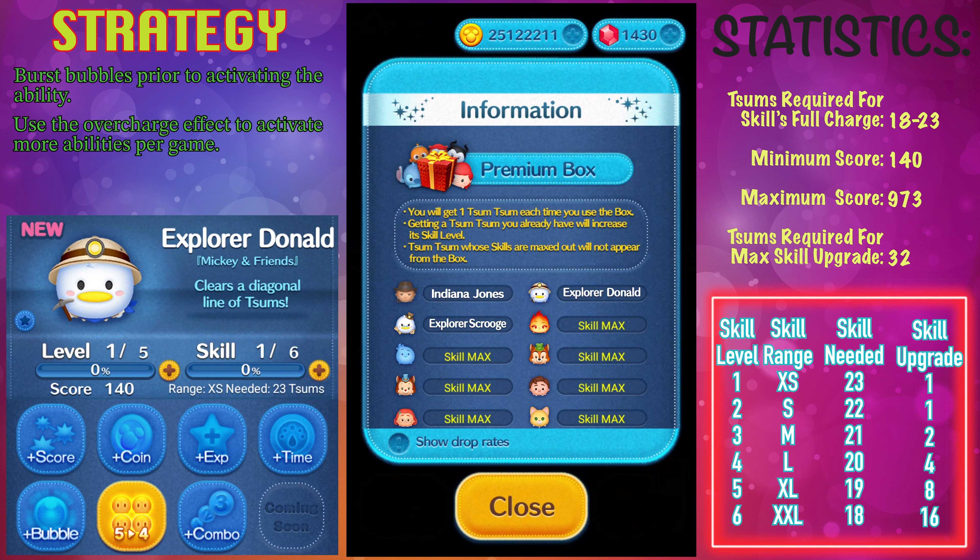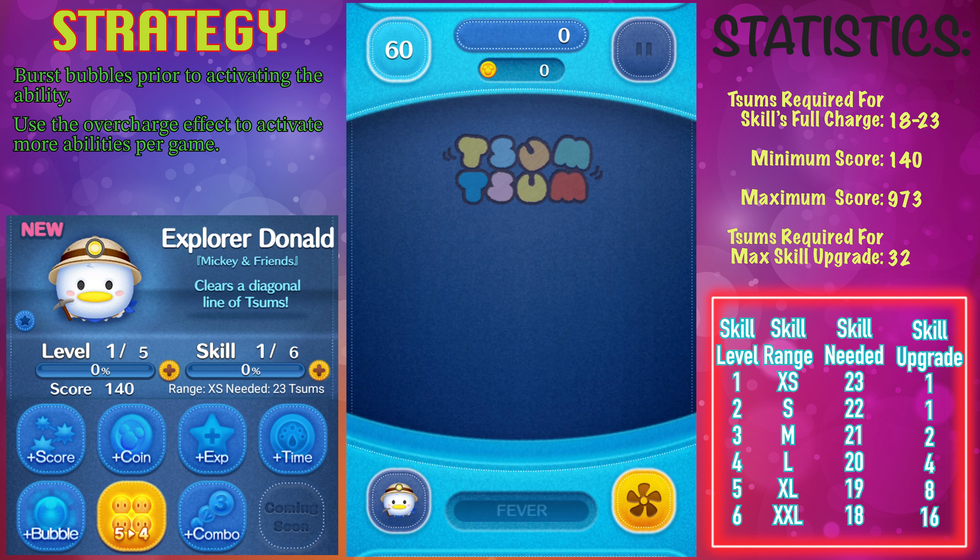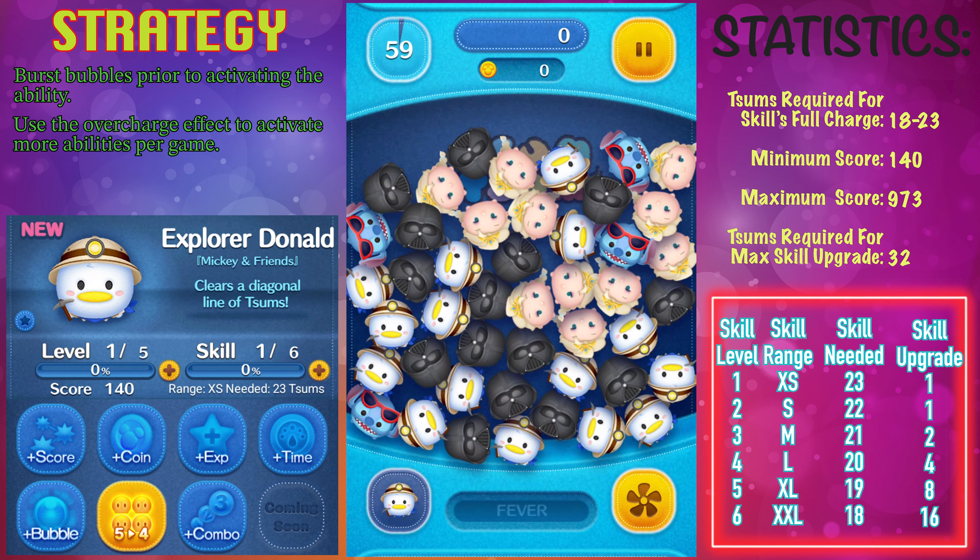Hey, what's up everybody. In this video I'm going to review Explorer Donald from the Mickey and Friends series. Explorer Scrooge and Explorer Donald have the exact same drop rates at 36.36%. It is a little bit easier to get Explorer Donald compared to Indiana Jones, and the ability description is: clears a diagonal line of zooms.